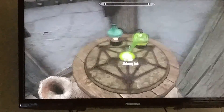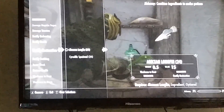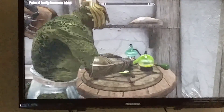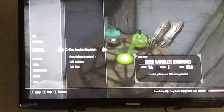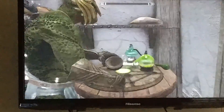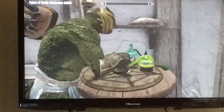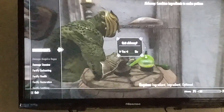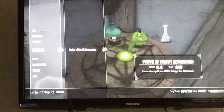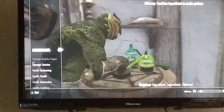The initial Fortify Restoration was at 60%, and now it's 126%. Take off the apparel and put it back on — now it's 18%. Use Fortify Restoration again. The higher your alchemy, the better your potions will be naturally. Now that I've got it up to 23%, this should go up quicker.